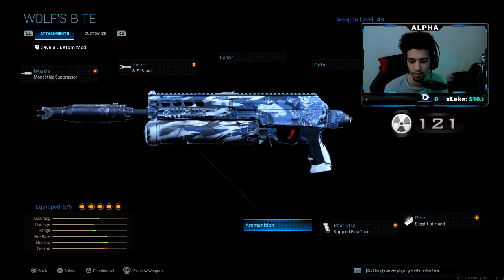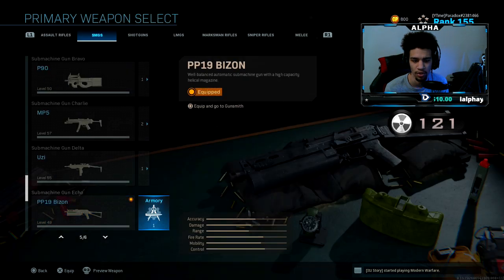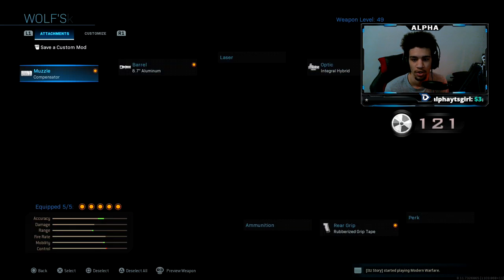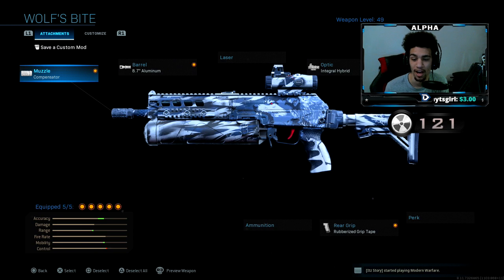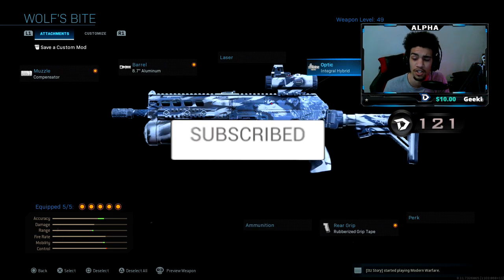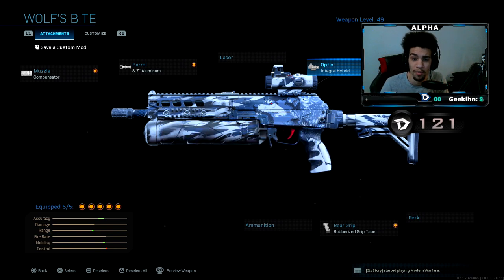Try out this class setup — this is probably my favorite PP19 class setup to use. This is what the gun originally looks like with the regular blueprints, but I like it because it has the wolf theme and the wolf is my favorite animal. Drop a like, subscribe if you're new, turn on post notifications. Quick shoutout to my man Paradox — I'll put his channel link in the description. He let me hop on his account and manage his first game.